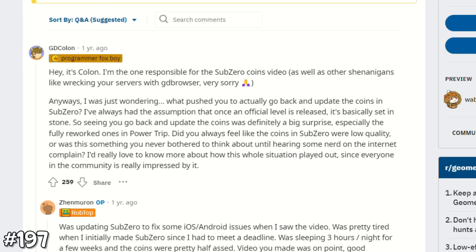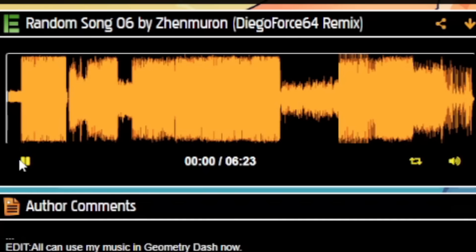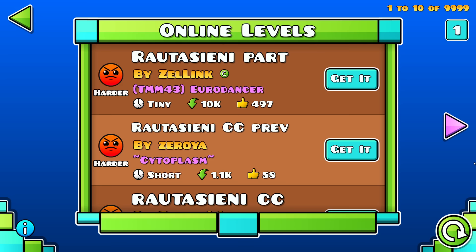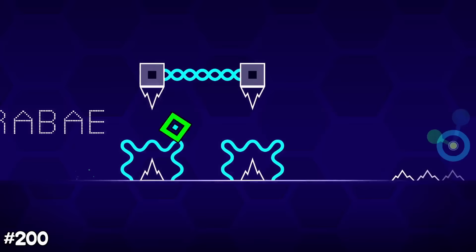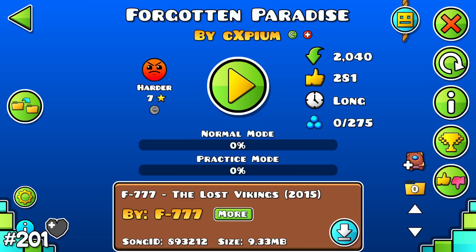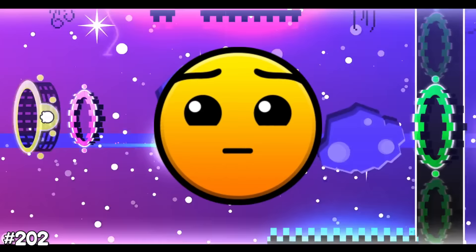RobTop once did an AMA on Reddit that got 3,956 comments. He also created a goofy song. There's an easter egg in Bloodbath — if you keep holding at the start of the level, the word 'Rota Zini' will pop up, which was the name of an upcoming extreme demon. Collaboration by Sari was the first collab ever made with 5 or more people. The least player-rated level right now is ironically named Forgotten Paradise with just 2,000 plays over 2 years. And the very final fact: your happiness decreasing by 50% once this video ends — so watch it again.